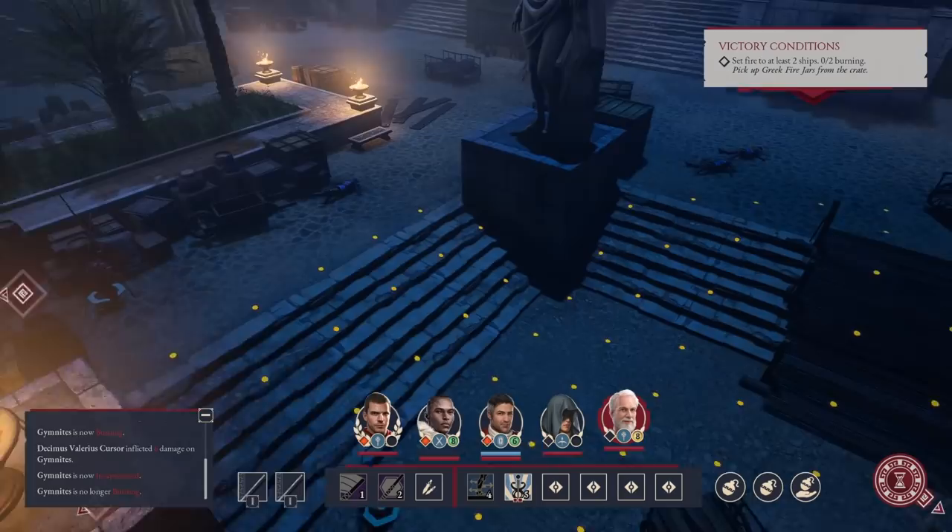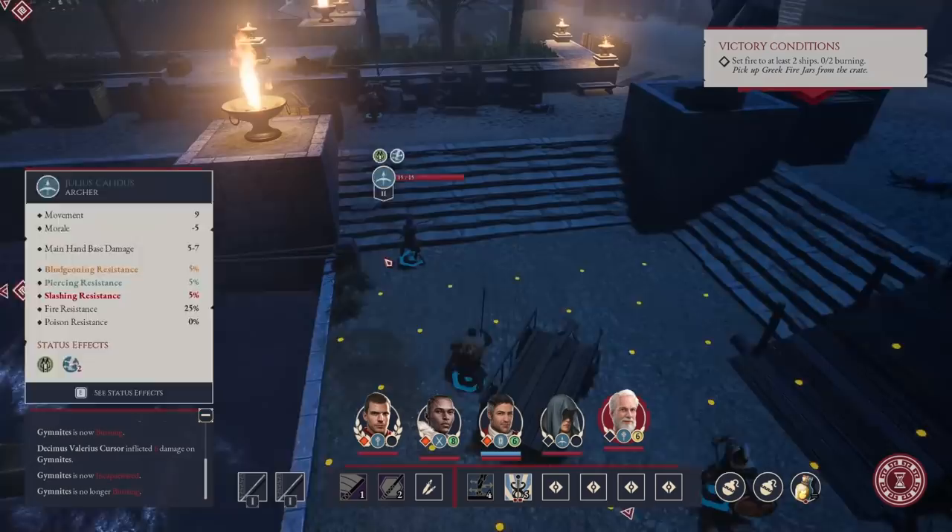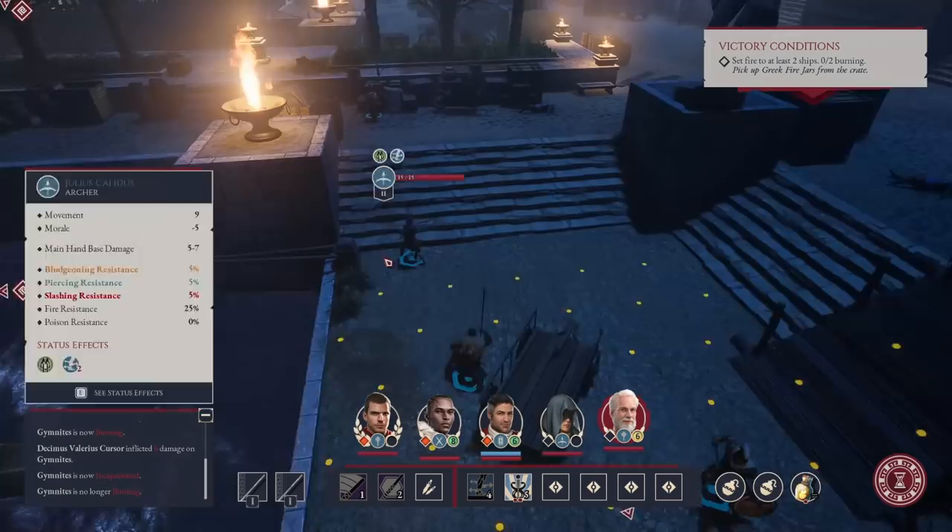Expeditions Rome did launch yesterday. It is currently $45 on Steam, and in it we take on the role of a Roman Legatus — or at least will soon be a Roman Legatus, as the tutorial of the game takes a couple of hours and eventually sees you rising to that role.